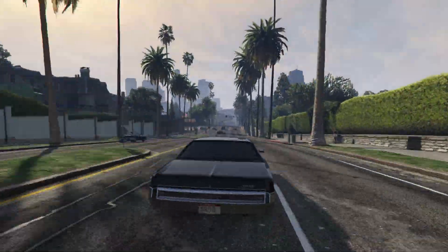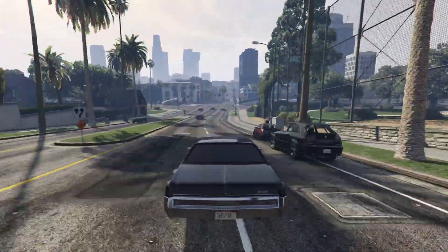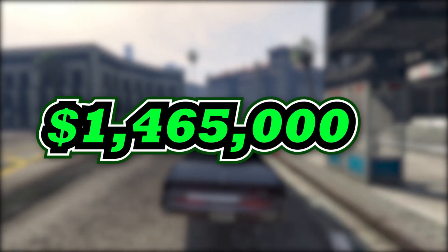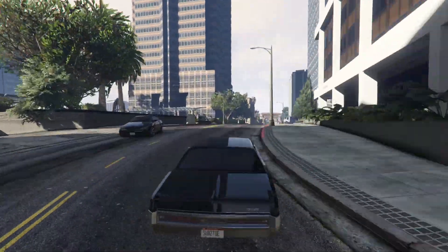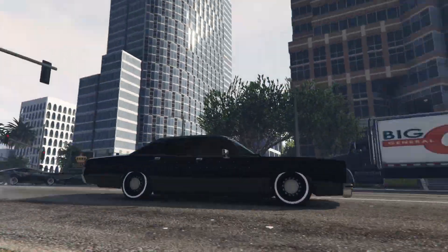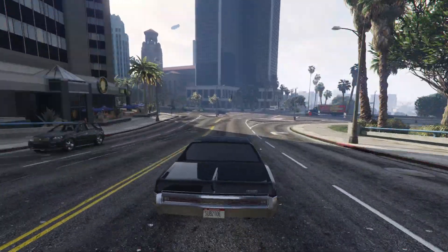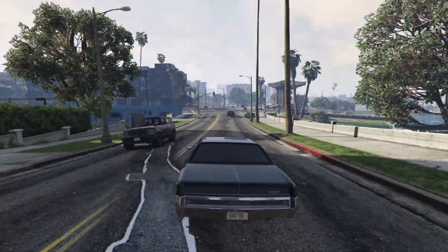The Greenwood can be purchased in GTA Online from Southern San Andreas Super Autos for a price of $1,465,000, or you can get it for a trade price of just over $1,000,000 after completing the Intelligence mission for Agent ULP, which is a really easy trade price to get access to.